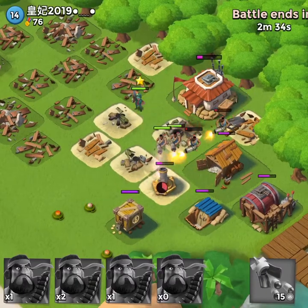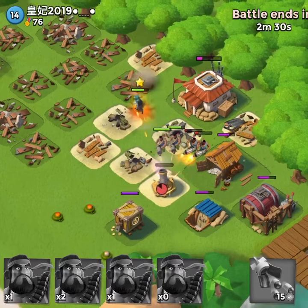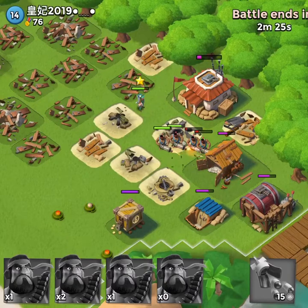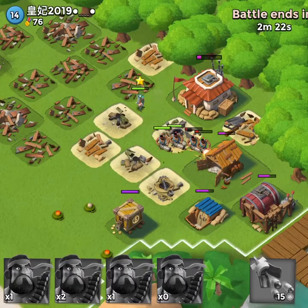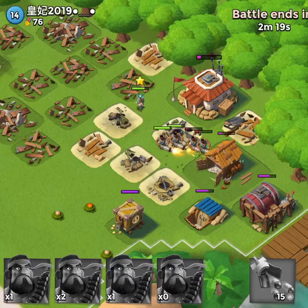Once we get that sniper tower out of the way, we move to the back behind the headquarters — we take out the mortar. We're in position, there are no more defenses that can affect us. We're just going to take out the buildings. I don't think we're going to get a chance to finish off all the buildings in this one — it's going to be all she wrote once some of these support buildings are taken out.